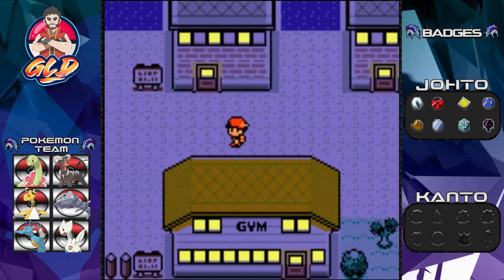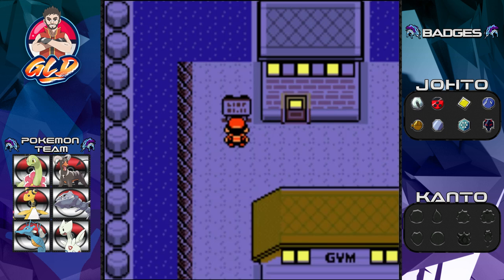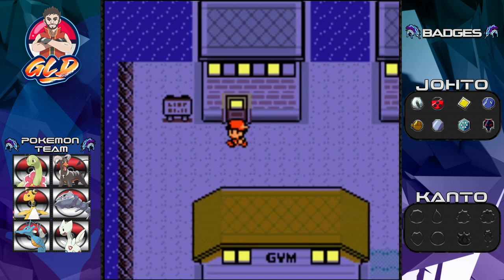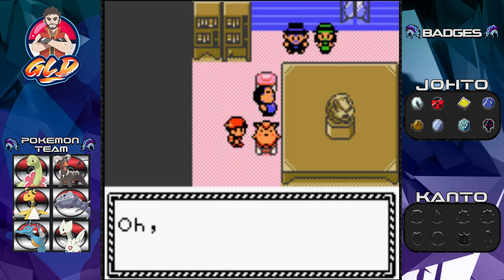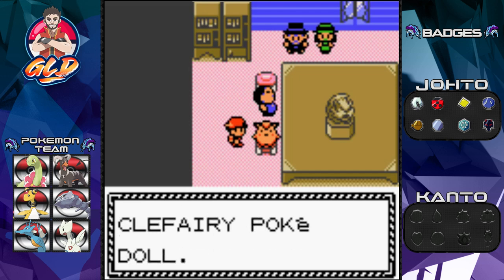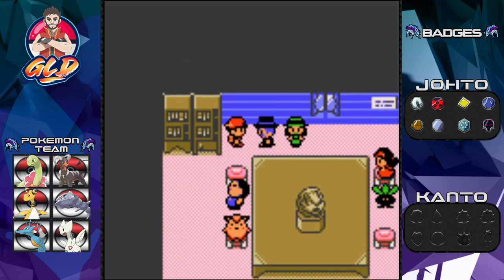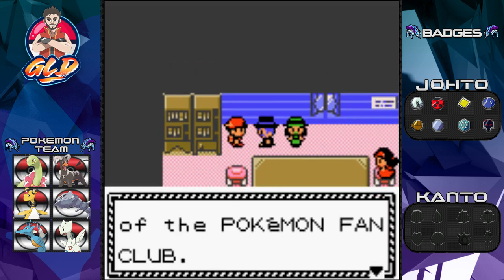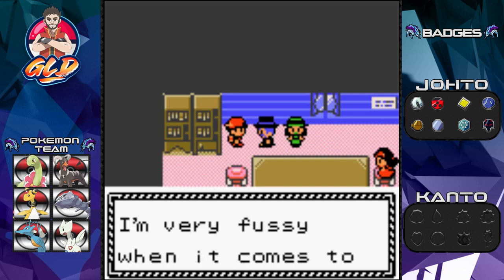Before we do anything, let's visit the Pokemon Fan Club. All Pokemon fans are welcomed. There's a Clefairy Pokedoll, and this guy says: 'I love the way Clefairy waggles its finger when using Metronome — it's so adorable.' Here is the chairman of the Fan Club, who has raised over 150 pokemon.